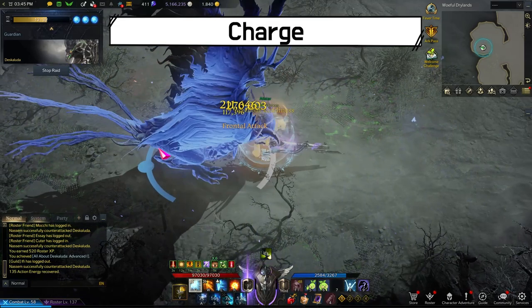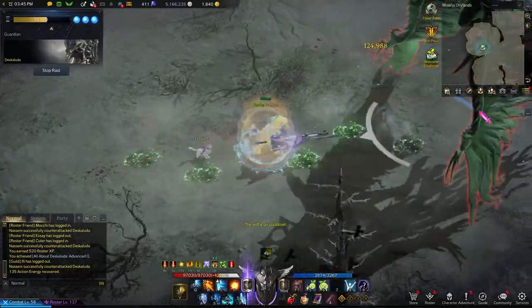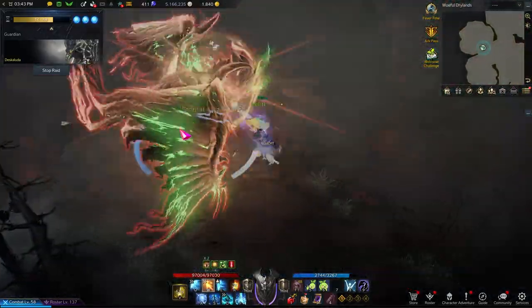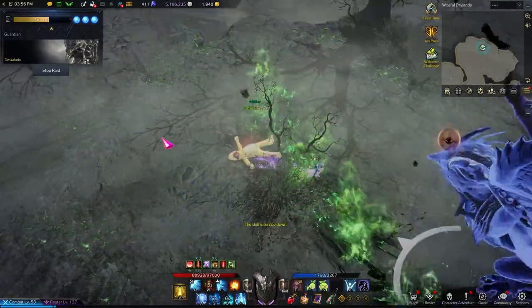Deskaluta flaps her wing once quickly, then she will charge in the direction she is facing. Deskaluta levitates, flaps her wings twice, and will charge forward.